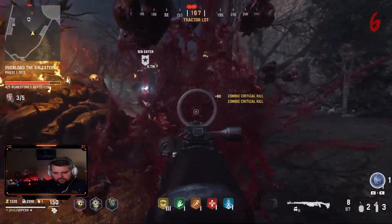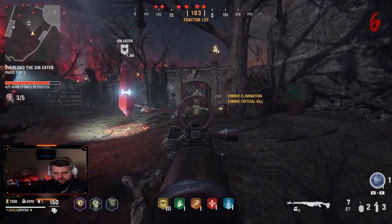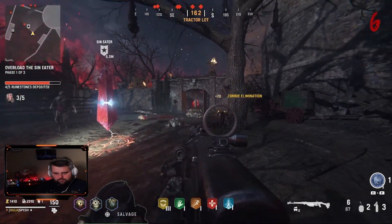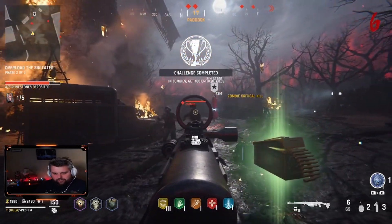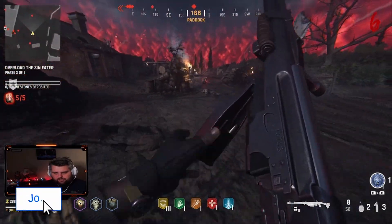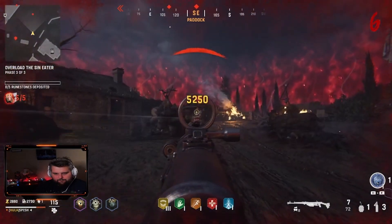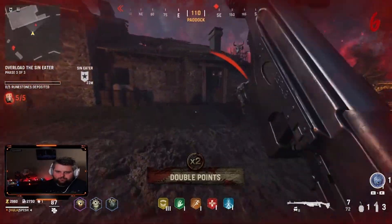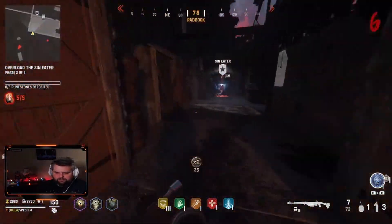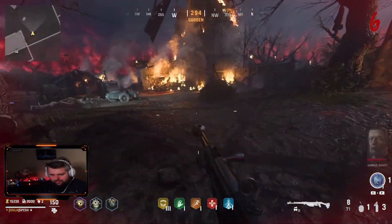How many zombies can we shoot through at once? Maybe two — okay, maybe it is like Cold War. Can we get a Stormkrieger to come in? We two-shot him. We were close — that's a shame. There's still hope. We just need some good covenants.